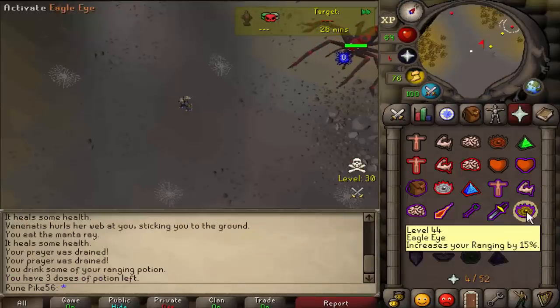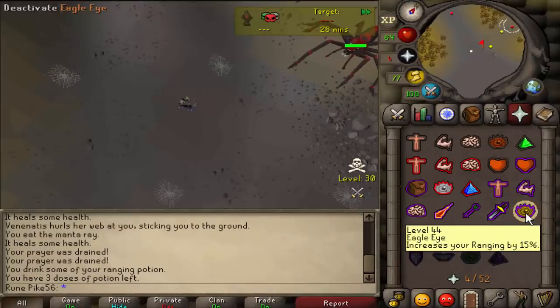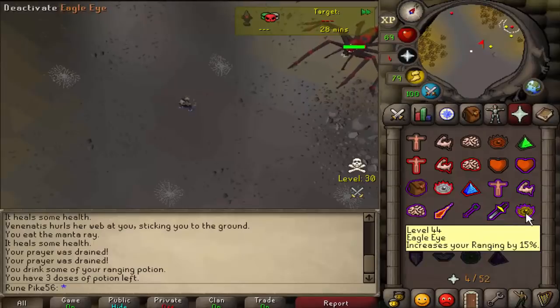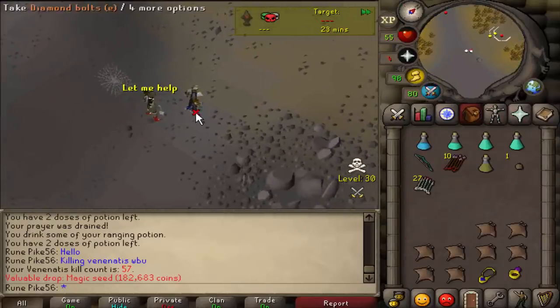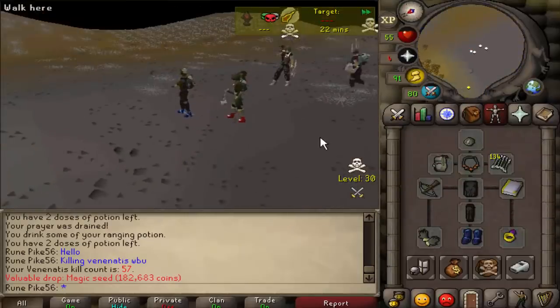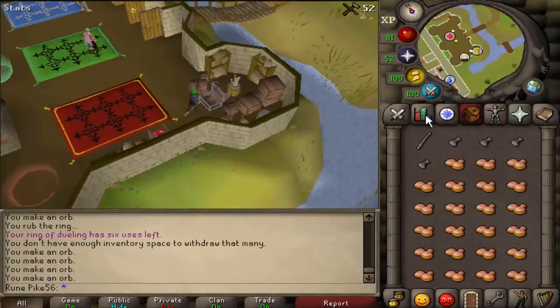I've spent so much money on magic, I need to save back up for the upgraded Zulrah gear. So I'm back at Venenatis, and this time instead of having a dragon crossbow it's actually better to have a rune crossbow and a necklace of anguish - better accuracy and I get a strength bonus. Magic seed - that's a 1 in 128 drop rate, same as snapdragons. Should probably bank. That's actually pretty good though: 182K. Never mind, I got de-clawed out of Venenatis.